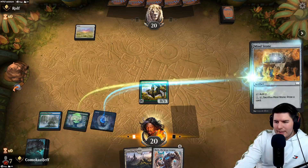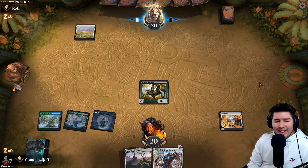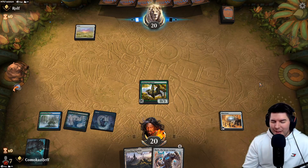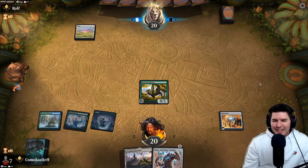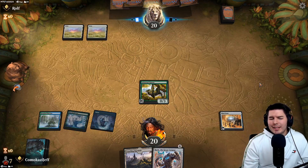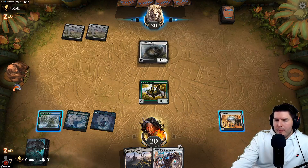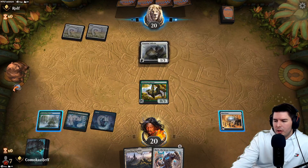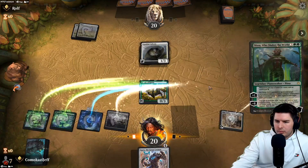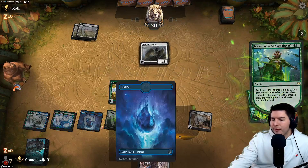We play out Mind Stone and pass the turn. I swear I'm never on the play, and the few videos where I am on the play, I do really well. Every deck in Historic has the chance to combo off on turn three - that's just really busted stuff. We might not have seen a green source yet for Collected Company. Oh yes! Nissa resolves.